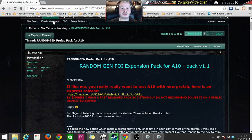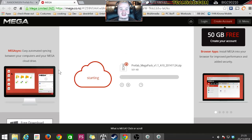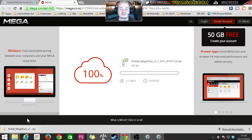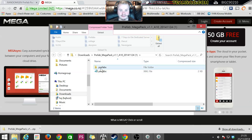First things first, you want to get on the forums. The link for this post is in the description of this video. Get to the page, click the link, and download the file. It downloads and there you go - the prefab megapack. Open it up and you get a folder and a file.